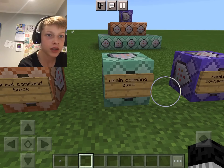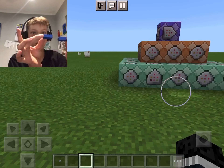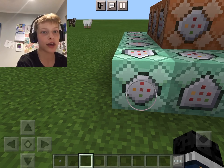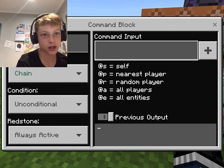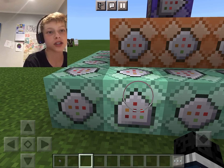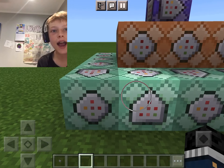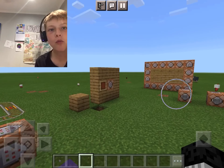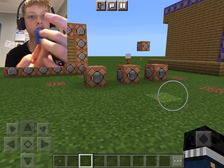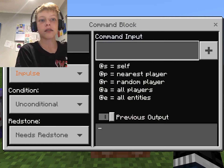That's a chain command block — it will go from one to the next to the next via redstone. It bounces from this block to the next block. You can click 'condition' and 'redstone activated' and they'll bounce via redstone, or set it to always active and it just bounces to the nearest one. It won't work if it splits two ways — it has to go one direction. There are tons of command tutorials out there for more detail.